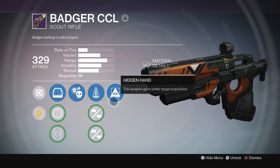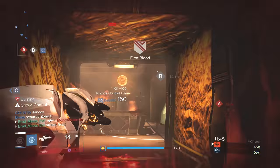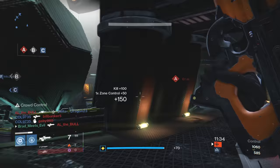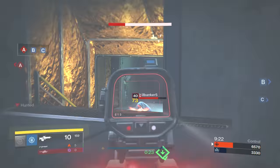Badger CCL is our 27 rate of fire and 61 impact variety of scout rifle, in the same archetype as Jade Rabbit, Colovance's Duty, and all other highest impact scout rifles. The base magazine is 14 rounds. The base range of the weapon is 77, which is slightly lower than the aforementioned weapons in this archetype but is still a respectable stat. We have a base stability of 40, which is fairly good compared to other hard-hitting scout rifles, and a reload speed of 57, which is also at the upper end for this archetype. The aim assist stat is 39, which is respectable compared to most legendary 27-61 scouts, and the recoil direction is 75, which is fairly typical — this weapon kicks up and slightly to the left.